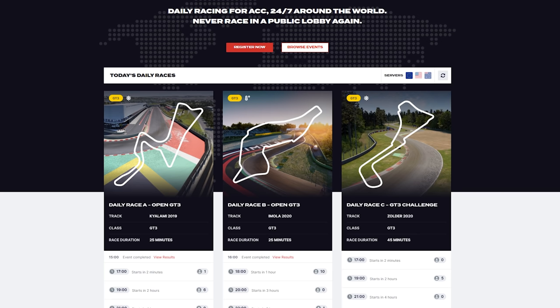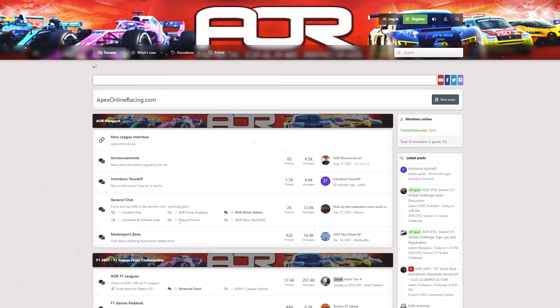SimGrid also has a thing called daily racing — prepared servers where you can race basically non-stop, sign up for a race and just go, which is a very nice implementation. On RCI you have league racing and special events — we did several endurance races there and it was always very nice. Next is Apex Online Racing, which I haven't raced at for a while, but the community is still huge. If you're a fan of Project Cars, Formula One games, iRacing, or even ACC, they have everything implemented.